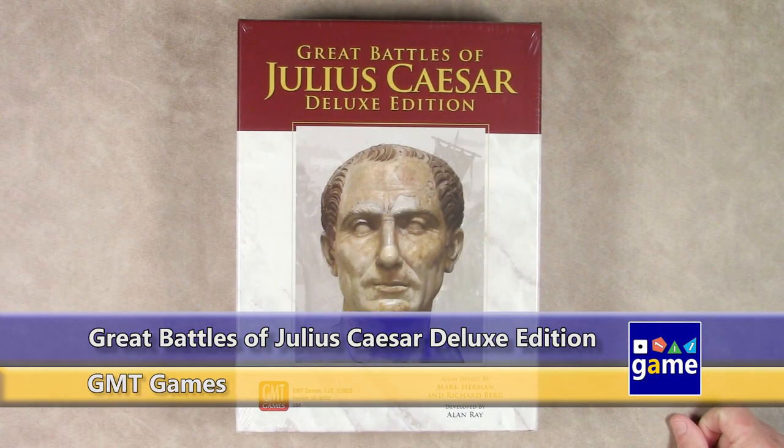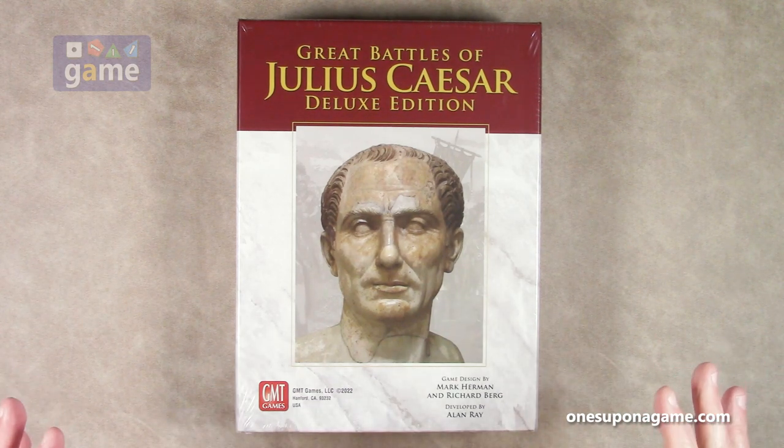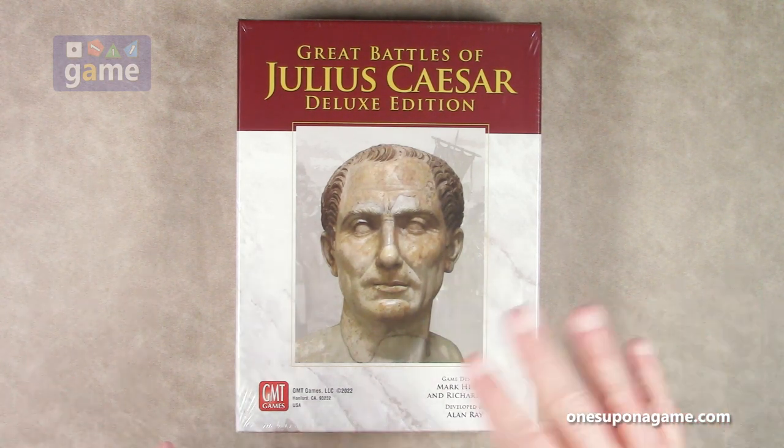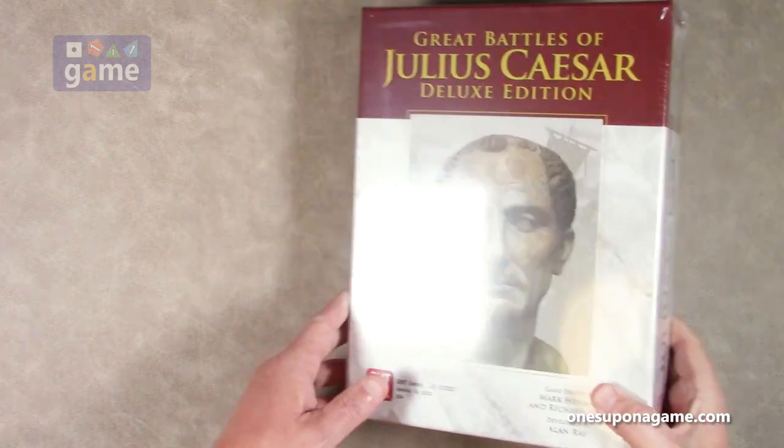Hi, welcome back to Once Upon a Game. I'm Kevin Kitchens and in this episode I'll be doing an unboxing of Great Battles of Julius Caesar Deluxe Edition from GMT Games, designed by Mark Herman and the late Richard Berg. This was developed by Alan Ray. It's a reprint of a couple of previous Julius Caesar games that have been out of print for a while in the Great Battles of History series, and this one comes to you in a deluxe combined edition.